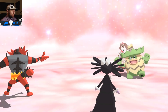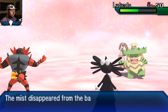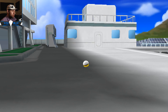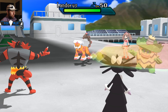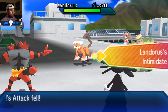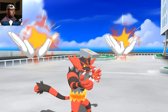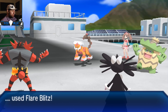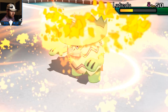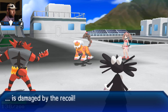Gothitelle is pretty bulky, I'd say, but if you run into a strong physical attacker you might get scared out - or any super effective type like Bug, Dark, or Ghost. You've got to be careful. Sometimes you see a defensive Gothitelle as well. Interestingly, Gothitelle dropped down to Doubles UU, which is pretty interesting alongside something like Weavile. I haven't played too much Doubles UU but there are some interesting strategies down there. I always think UU is a much more fun tier since there aren't too many overpowered Pokemon, but there's a lot of strategy involved.